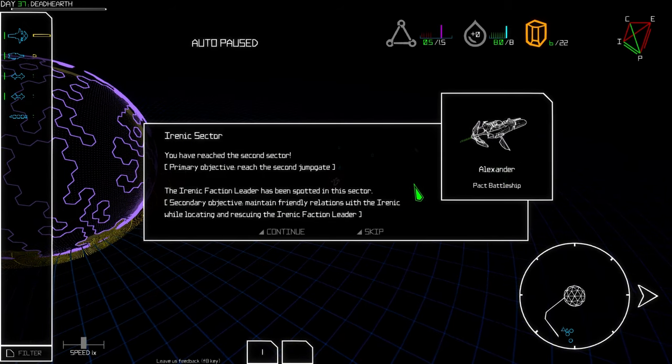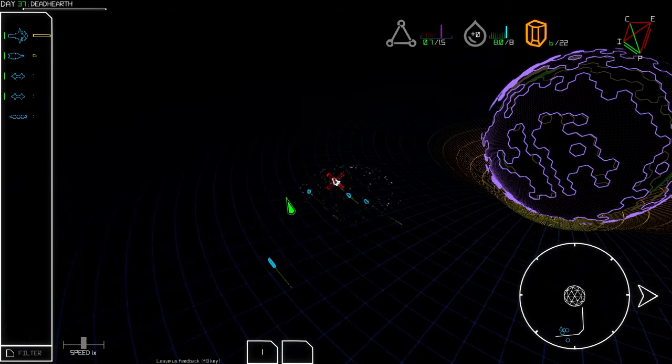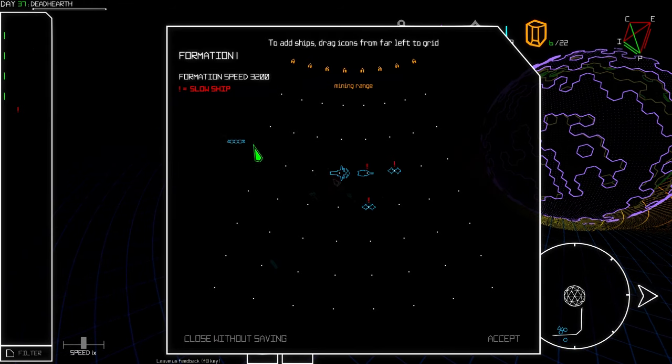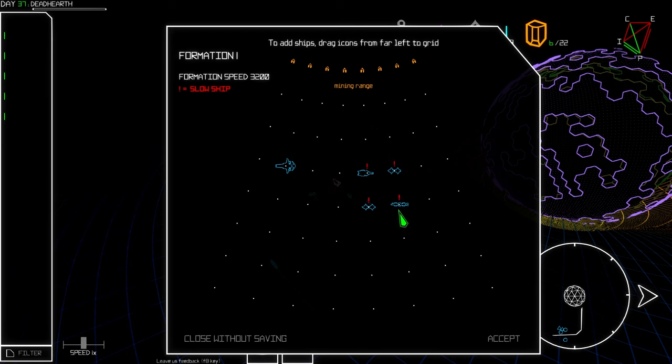Irenic sector! We've reached the second sector. Primary objective: reach the second jump gate. The Irenic faction leader has been spotted in this sector. Secondary objective: maintain friendly relations with the Irenic while locating and rescuing the faction leader. I'd love to know how to repair the ship because we got rocked so hard.